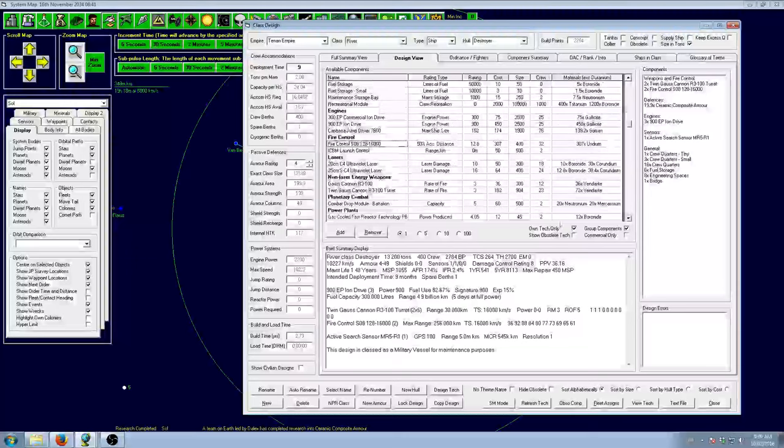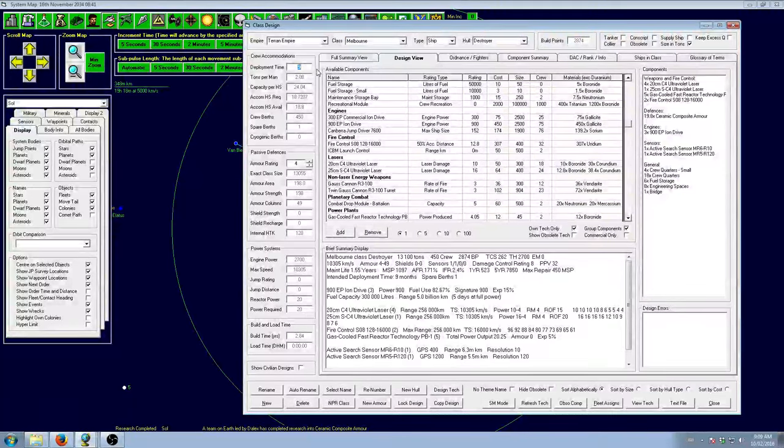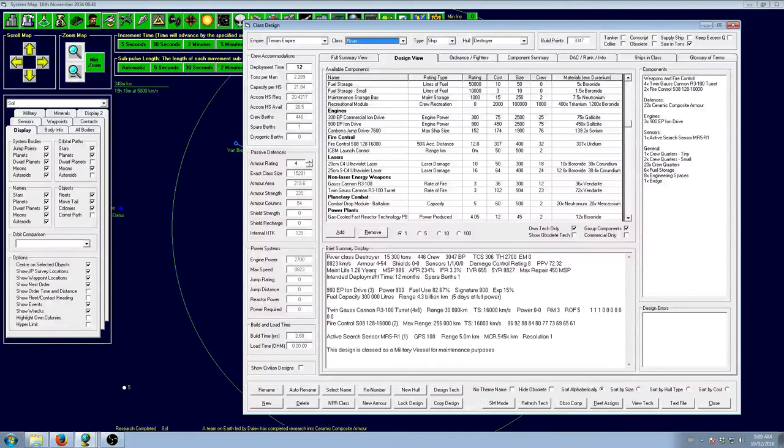The new ceramic composite armor: 25.1 down to 19.8, so about 300 tons of armor saved on the River and Melbourne — not as much as hoped but should be good enough. I'm going to strip the fire control and use auto-fire. Actually I'll give these guys more guns. They don't need high speed because they're using turrets — the turrets track at 16,000, so we don't have to worry as much about speed. With the reduced armor they're back up to 12,000. Maintenance life is 1.2, that's fine.